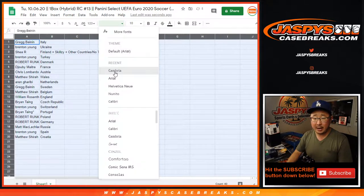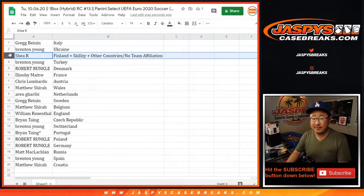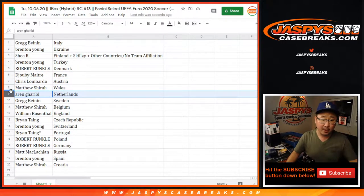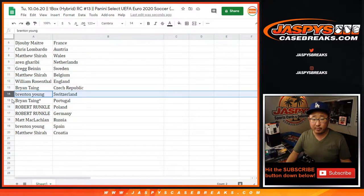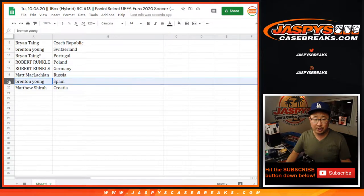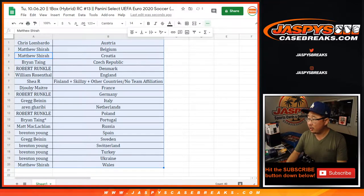Greg with Italy, Brenton with Ukraine, Shea you got Finland Skillsy plus all other non-affiliation or any other country we may have missed, Brennan with Turkey, Robert with Denmark, Juby with France, Chris with Austria, Matthew with Wales, Aaron with the Netherlands, Greg with Sweden, Matthew Scheer with Belgium, William with England, Brian with Czech Republic, Brenton with Switzerland, Brian with Portugal, Robert with Poland and Germany, Matt with Russia, Brenton with Spain, and Matthew with Croatia. Let's order these by team. Pause the video, go grab a box, then we break.